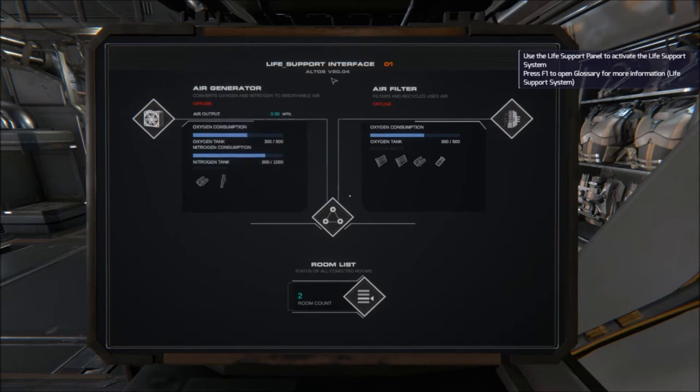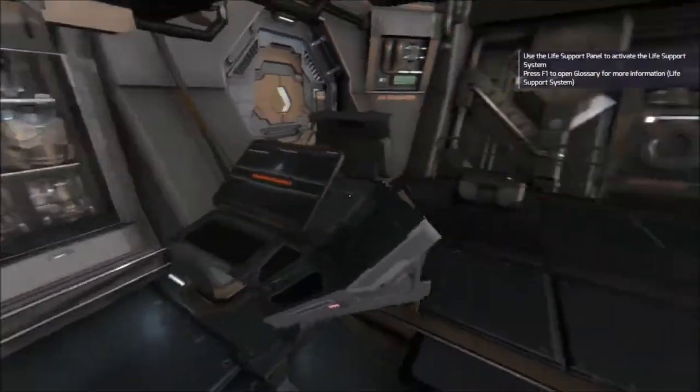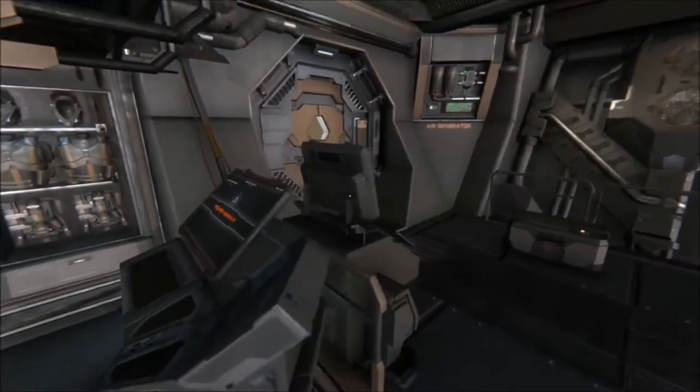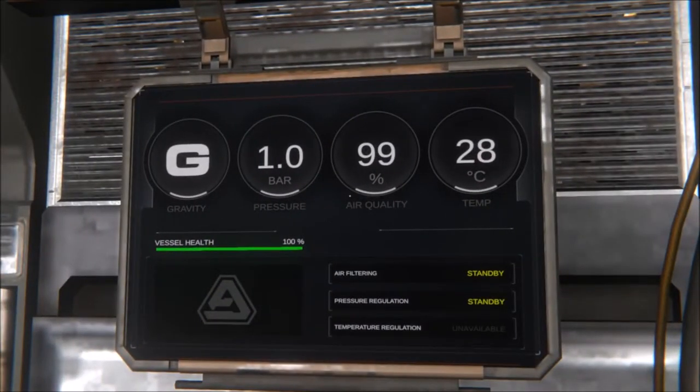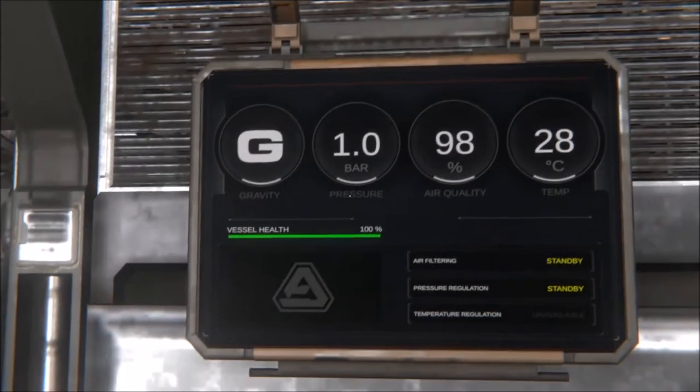Currently I'm using just over 300 more than I'm consuming, so it's going to start storing all the extra energy in there for if I ever dip behind the planet itself and have no sun coverage and have no physical power coming out. Next you're going to want to turn on your air - of course this is important. You have a bunch of different parts here; air filters are important, air generators are important. This will show you your pressure which is one - that's good. Air quality 98%, also good.